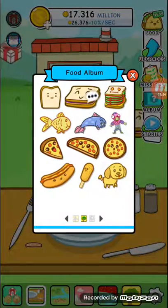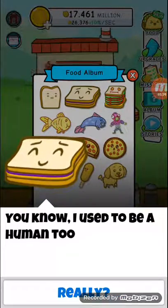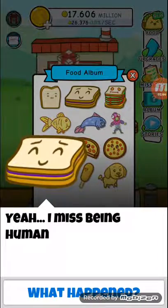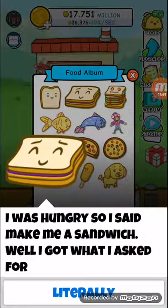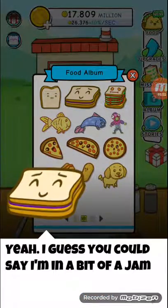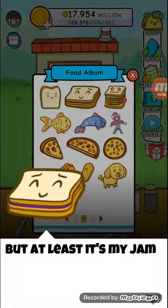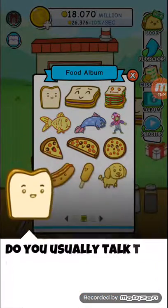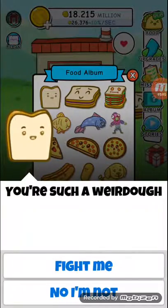Now back to what we're here for — the stories. We're gonna look at the album. First one: 'Hi, I'm Sandwich.' 'I'm a human.' 'You know, I used to be a human too.' 'Really? Yeah, I miss being human. What happened?' 'I was hungry, so I said make me so much — well, I got what I asked for.' 'I guess you could say you're in a bit of a jam.' 'But at least it's my jam.' Then: 'I'm Bread. Do you usually talk to your food?' 'Of course. You're such a weirdo.' 'Fight me.'